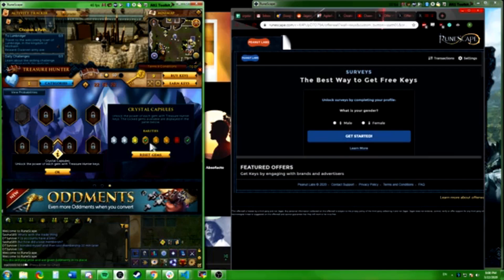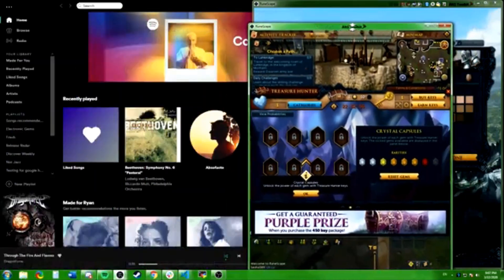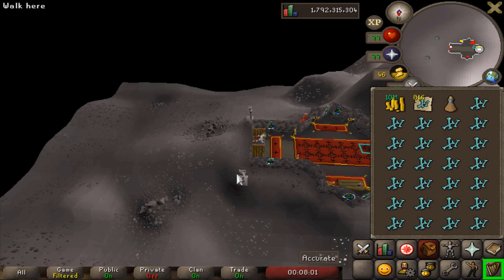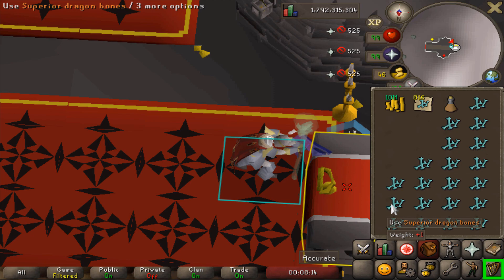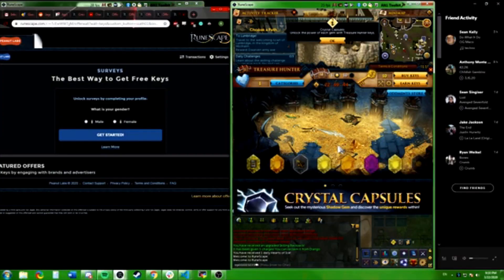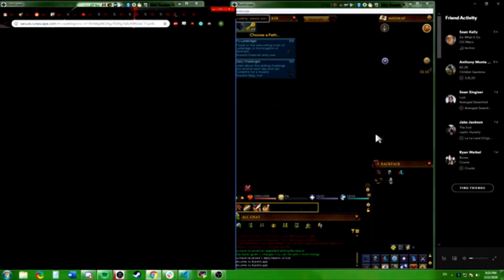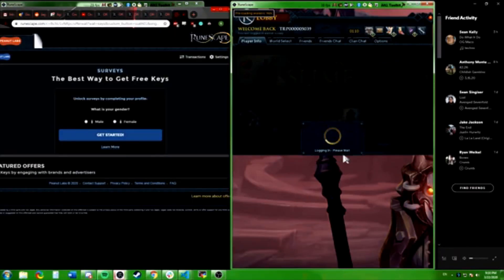So let me get this straight — these guys were messing around with screen size and because of that they were able to spawn GP into the game. By simply adjusting the screen, every new account they made had free Treasure Hunter keys, and if they rolled money they'd just transfer it to the main and repeat all day. That's crazy — it's pretty dangerous for the economy as you can just keep going until you get 100 mil on every account and transfer it all back to your main.